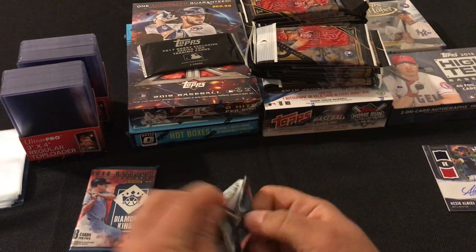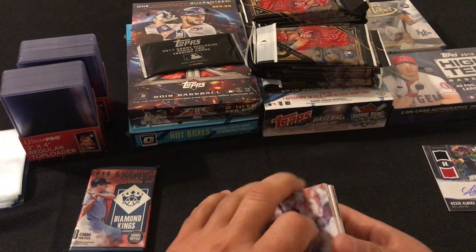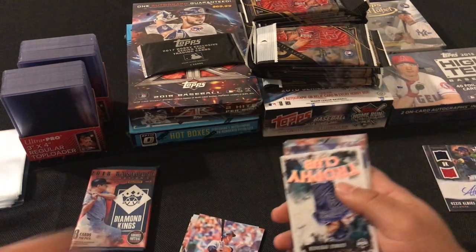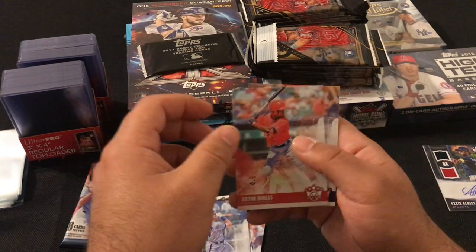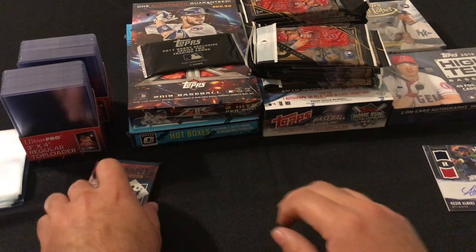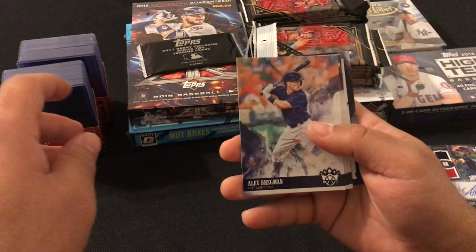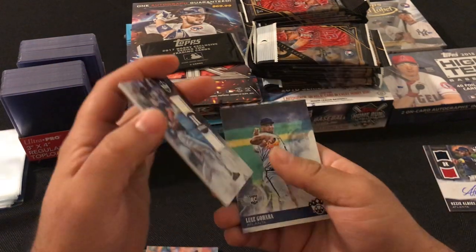Next pack: Tyler Wade rookie card, Paul DeJong, Lloyd Waner, Joe Cronin, Trophy Club George Springer, Josh Donaldson, Victor Robles rookie card, and George Springer. Last pack of Diamond Kings: Alex Bregman, Joe DiMaggio, Ty Cobb, Greg Allen rookie card, and a Zach Granite relic 77 out of 99.